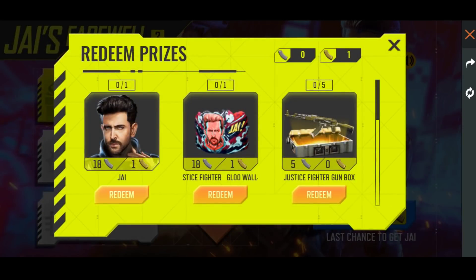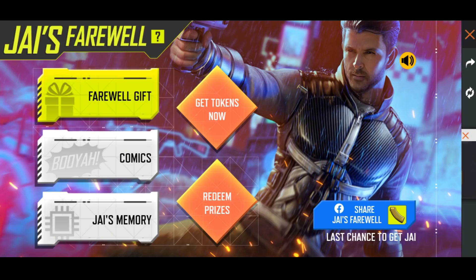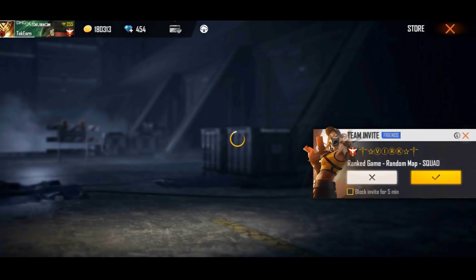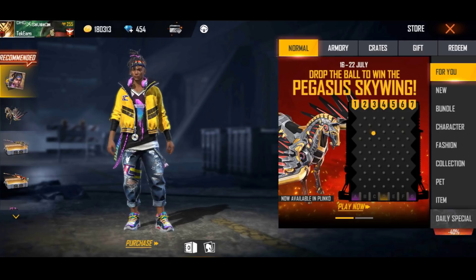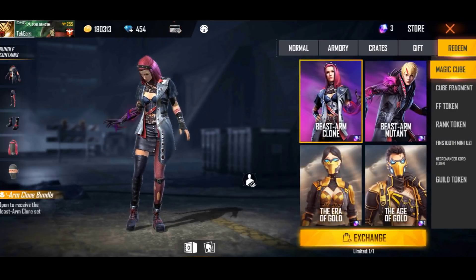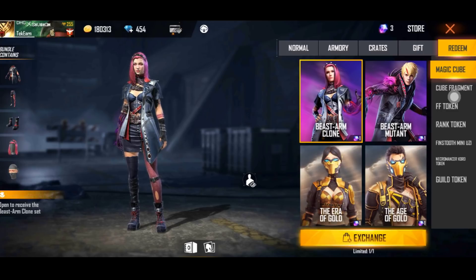There are 2 options. The first option is to install Jack from the store and leave Jack's glow. The second option is to go to the store and then go to the glow section.